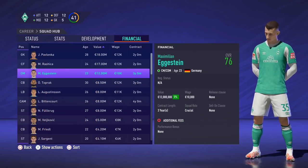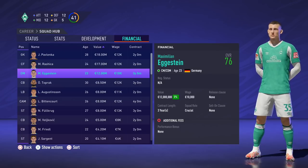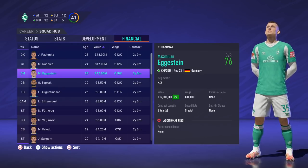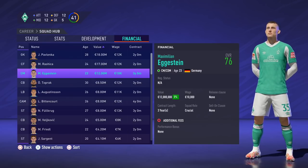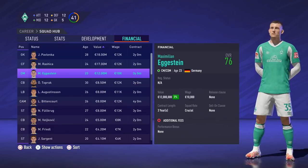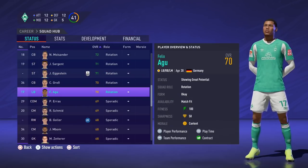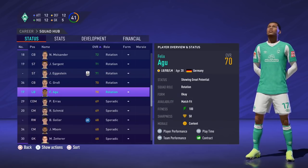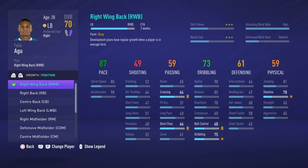Another interesting transfer scenario involves homegrown talent Maximilian Eggestein. A few seasons ago he was receiving interest from Premier League clubs, but decided to stay. Now he's recently changed from his longtime agent, hinting he might go another direction. Of course, I wouldn't blame any player for leaving to play in the top flight, but I think Eggestein's situation is very similar to Sargent — he needs a successful campaign in the Zweiter Bundesliga to get good offers and potentially break into the German national team.